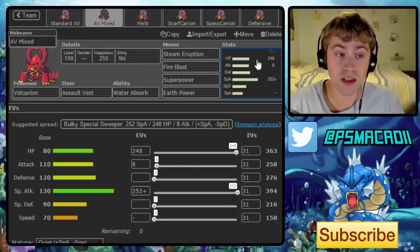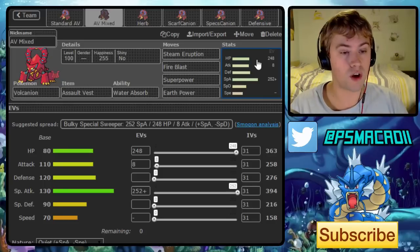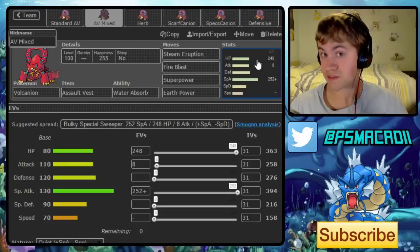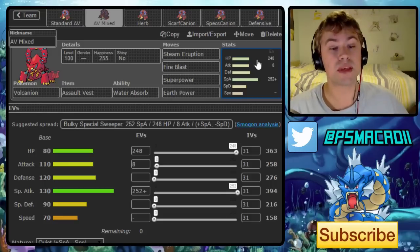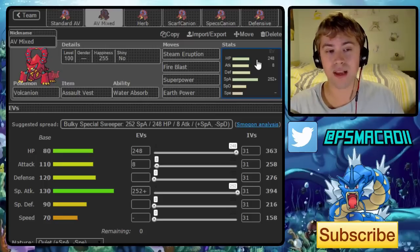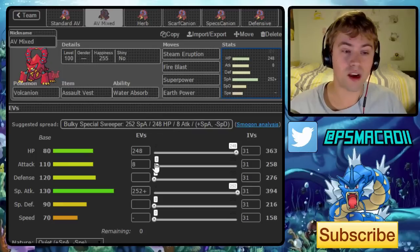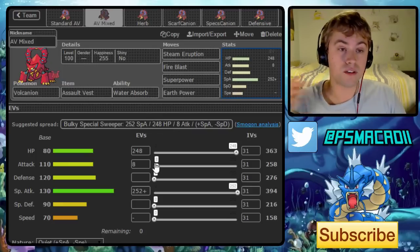The EV spread is very similar to the last set — 252 in special attack to maximize that, 8 in attack with a non-negative nature since we want to hit as hard as possible with Superpower, and a negative speed nature. That still allows you to outspeed max speed Adamant Azumarill, so it should be absolutely fine. It just depends how much Blisseys people start running to counter Volcanion.